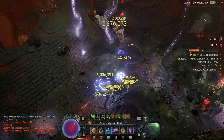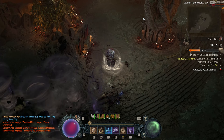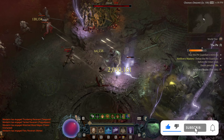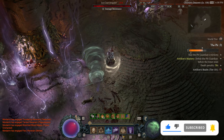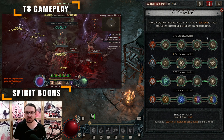All this and more can be found in written form on the Mobiletics Planner with detailed sections for each topic and multiple planners for each stage of the game. Next, let's have a look at the Skill Tree and subsequently the Paragon Board before we dive into the gear and stats. First, let's have a look at the Spirit Boons.